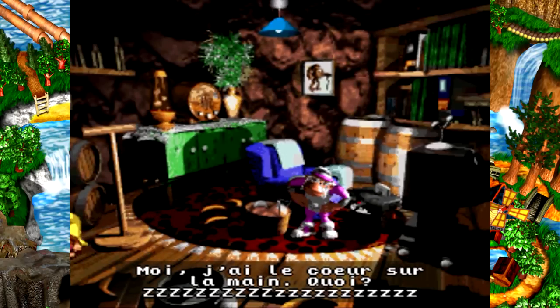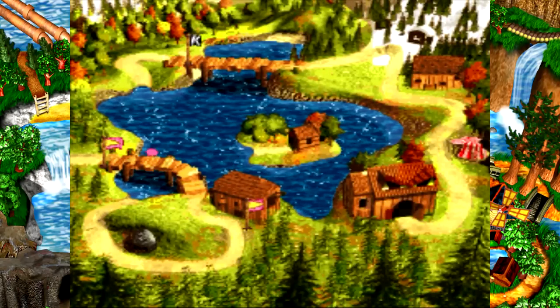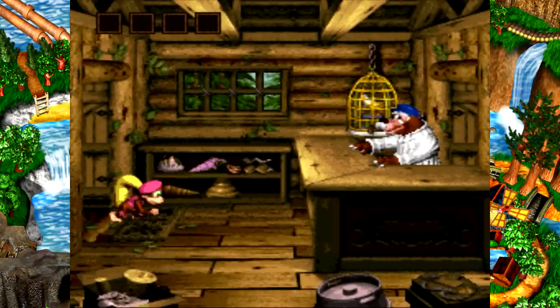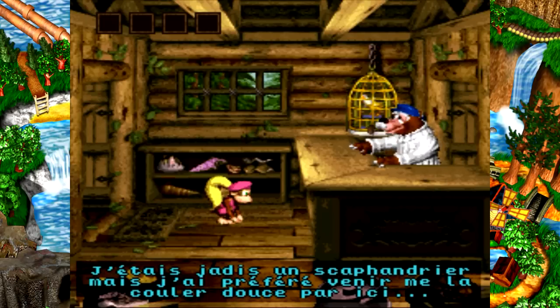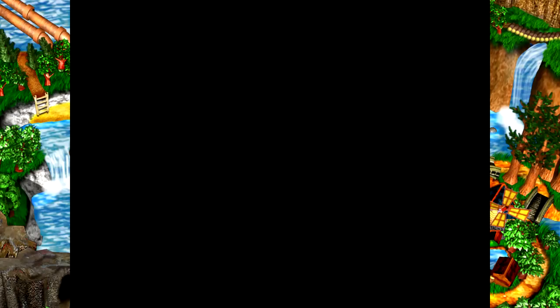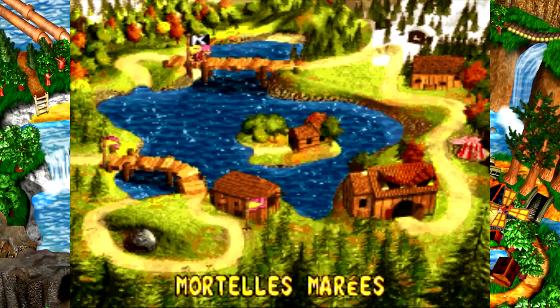J'ai le cœur sur la main. Par contre, c'est un peu long à recharger quand on s'en va. On se retrouve à nager. Ce qu'il y a de marrant, c'est que quand on est dans l'eau on est libre. Je peux aller là : l'île de Barnacle, c'est un des autres ours. 'Bien le bonjour Dixie ! Moi c'est Barnacle ! Je me suis installé ici pour faire collection de coquillages ! J'étais jadis un scaphandrier, mais j'ai préféré venir me la couler douce par ici !' Le coquillage qu'on peut acheter chez Bazaar, il faut le lui ramener ici — il y a quelques quêtes comme ça dans ce jeu.